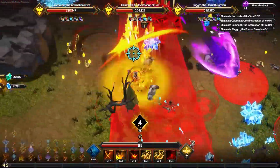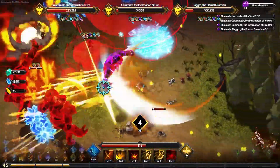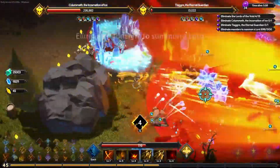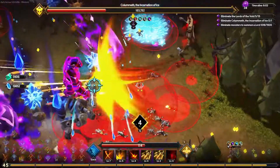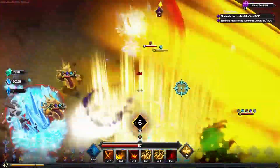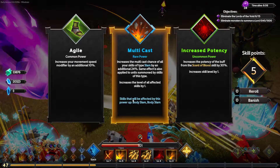If you hit me, you're just going to make me stronger. It's the perfect build — body slam. Get out of here, Savage Strike. Multicast all slam mobilities, that seems fine.